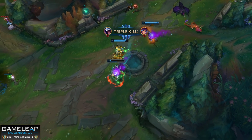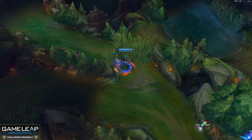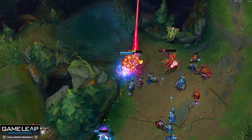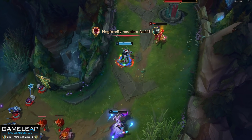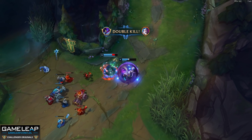Riot giving you a bit of leeway in this regard is nice. The last point around Prowler's mythic passive — more lethality for each major item after that? Yes, please. This means when you buy Serpent's Fang and Ghostblade and Edge of Night, not only are you getting some lethality from these, but even more because of the claw's passive. And for 3,200 gold, this item gives you a ridiculous amount of power.